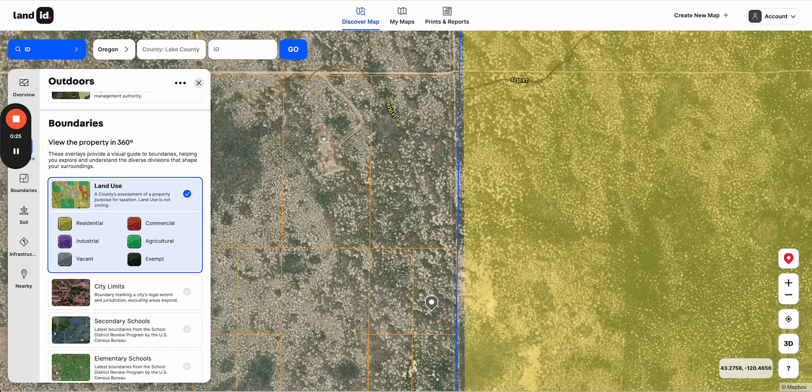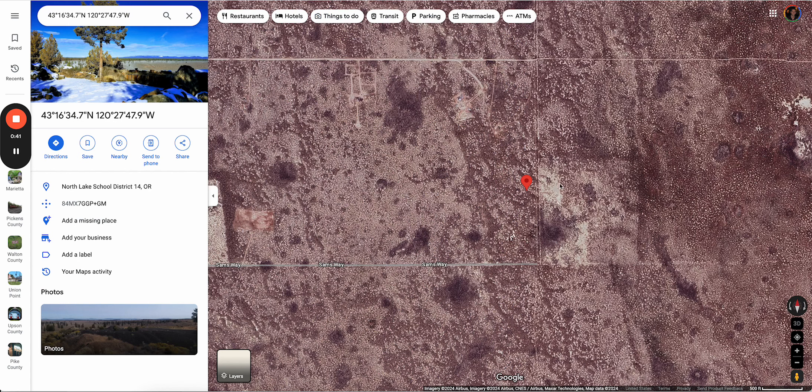Let's start with the directions first. On the listing page you have a button you can click for directions — it's a big blue button that says 'click here to get directions,' toward the bottom of the listing page. When you click it, it's gonna open up the location of the property on Google Maps, and if you want to hit directions on your phone it's gonna look a little bit different, but it'll have the same directions button.